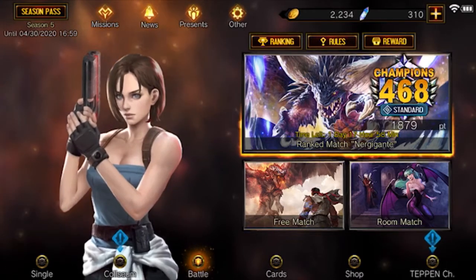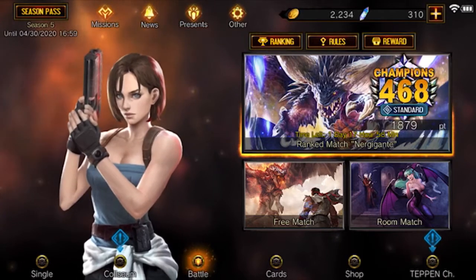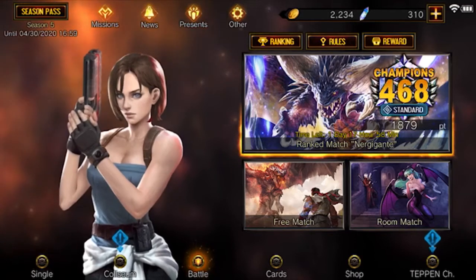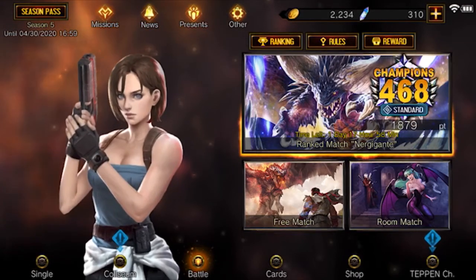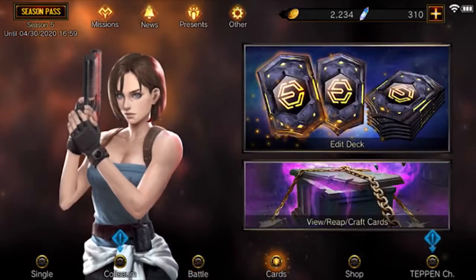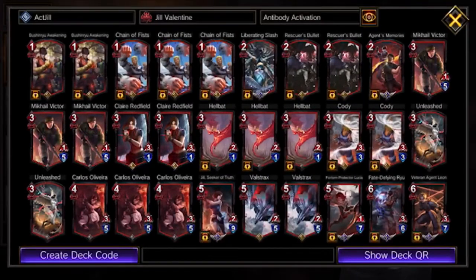For my first deck I wanted to go over is the deck I'm currently using on the ladder. As you can see I'm currently at 468, the highest I've been probably since the second or third season. So let's go over the deck — it's a Jill deck, it's Antibody Activation, which as many agree is her strongest art. Even in this meta it's really strong, so let's go over card by card.